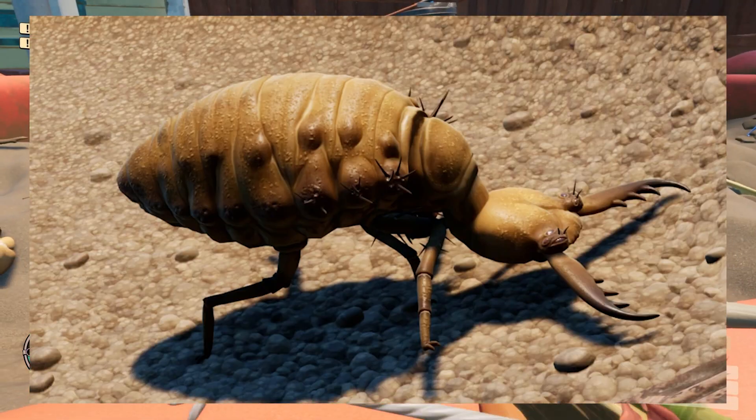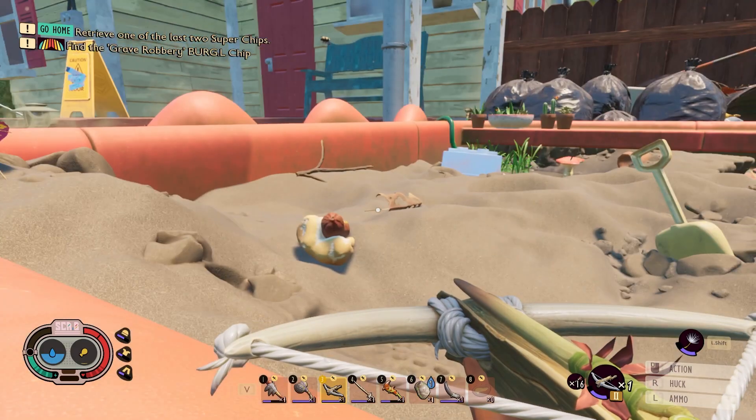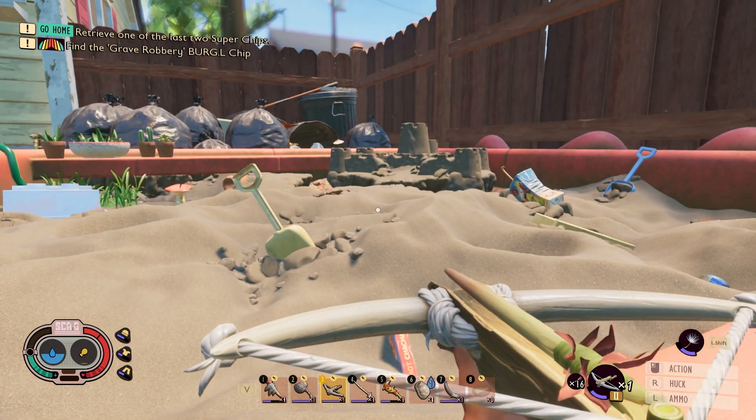Antlions are the enemy that inhabits the sandbox. They're basically little hunchback, crane-neck, pinchy bitches, and they're just not fun, so here's some tips on how to take them on.